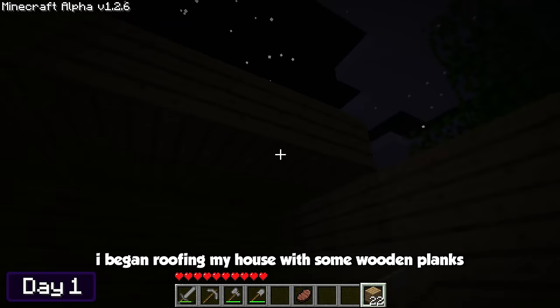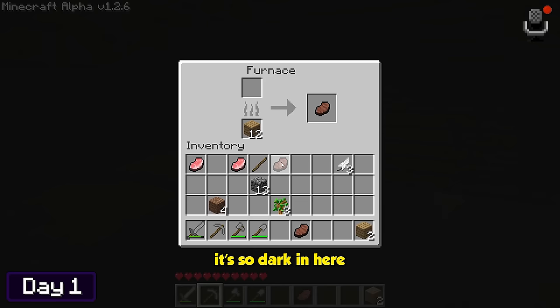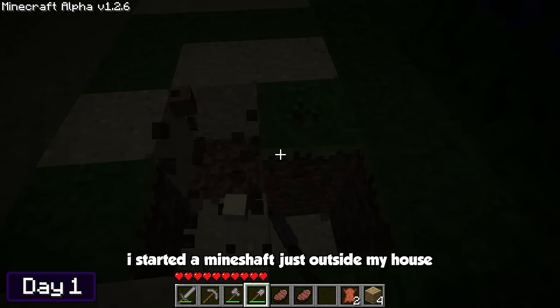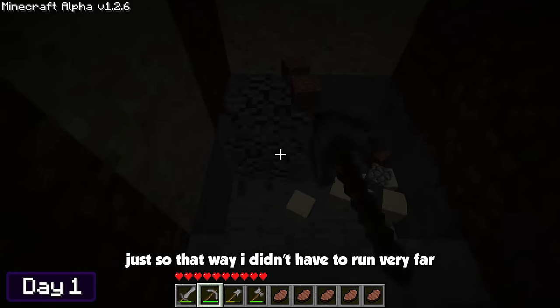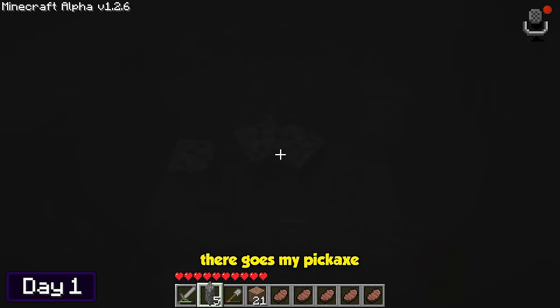Whilst appreciating the beautiful night sky, I began roofing my house with some wooden planks. It's so dark in here — I can't see anything. I thought now would be the perfect time to go mining for some coal. I started a mineshaft just outside of my house so I didn't have to run very far. Unfortunately, after mining for a while, my pickaxe broke, so I headed back up to make a few more.